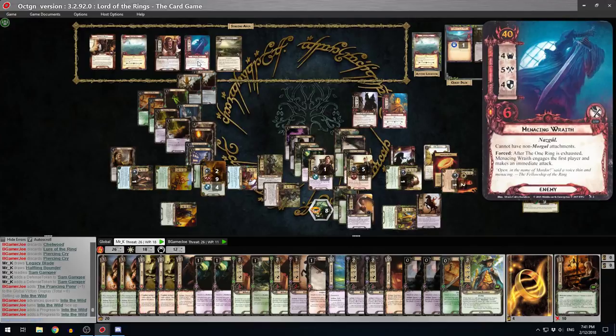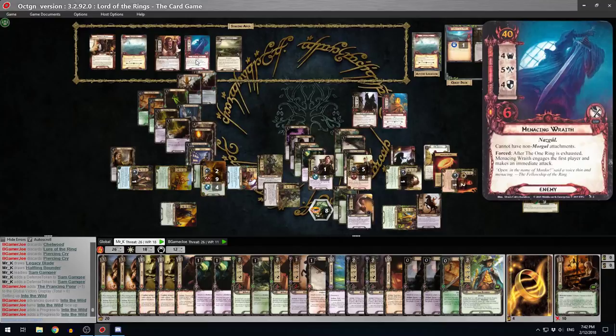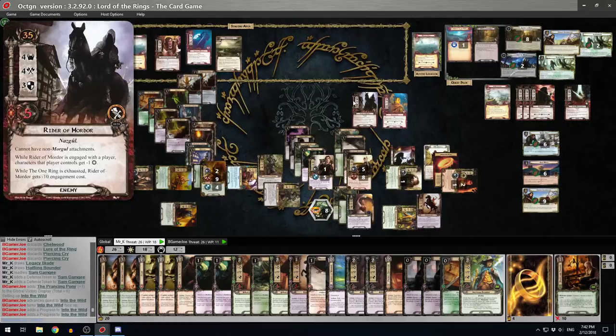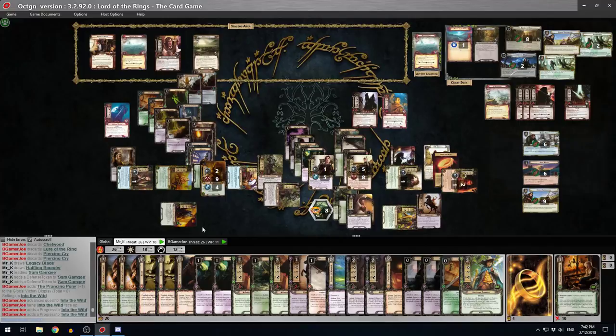So I guess we can spend a turn or so here - we could go straight to Midgewater, but we've got a couple of enemies so why don't we kill these guys? If we go to Weather Hills and kill a few of these off. The Menacing Wraith's not going to come down - Squint-Eyed Southerner is 37. Why don't I pull him down and I can defend at least one of those for you?